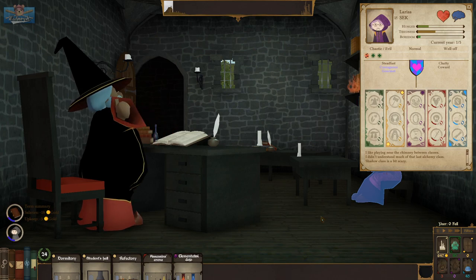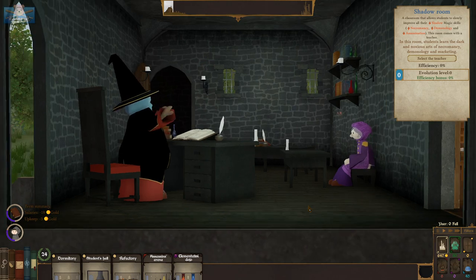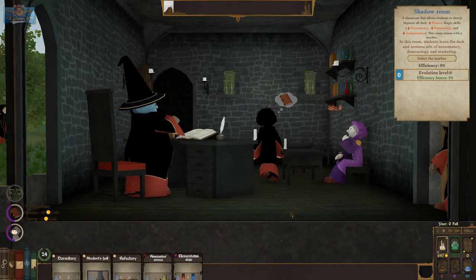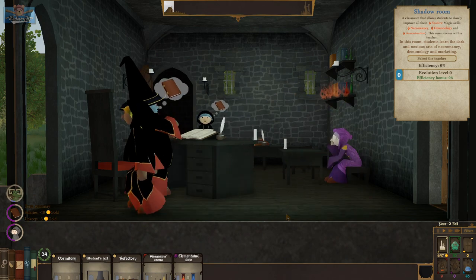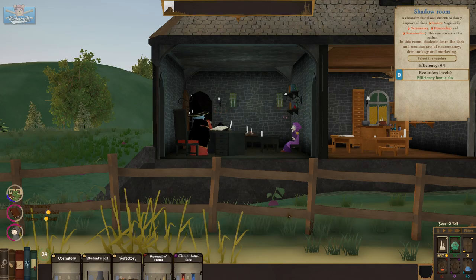Who's in shadow class? Larisek — learning the dark arts. In this room, students learn the dark and noxious arts of necromancy, demonology, and marketing. Oh no.